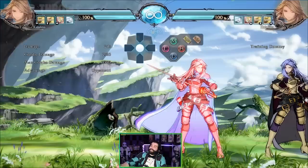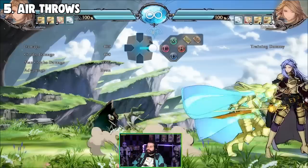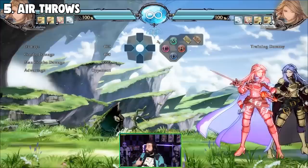Just hit single-hitting normals and you'll do a huge amount of damage. It's crazy how much scaling this game has. So whenever you study combos, be sure not to use strings and use single-hitting moves. That's the fourth one. The last thing — air throw — is something I actually need to get used to as well. Air throw is considered one of the fastest options in this game. The fastest attack you can do is a close light button, which is five frames.